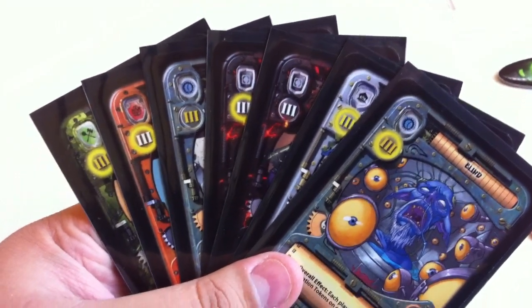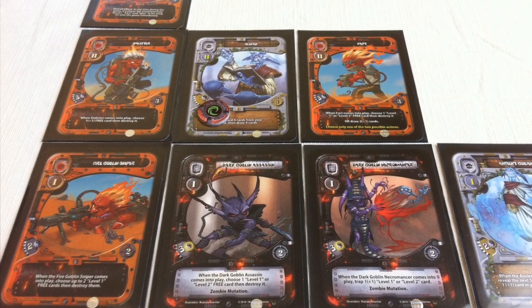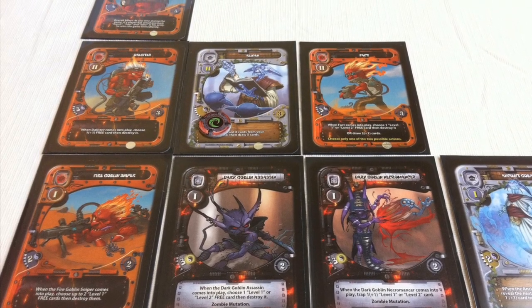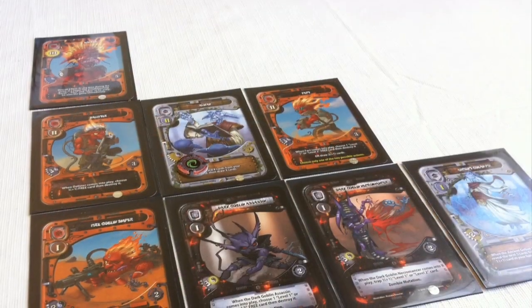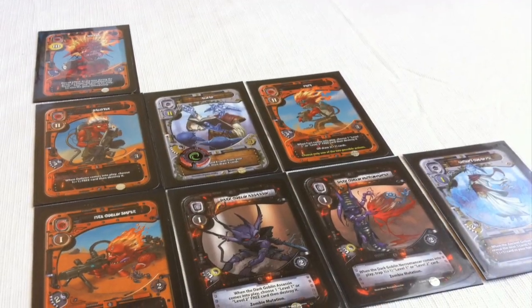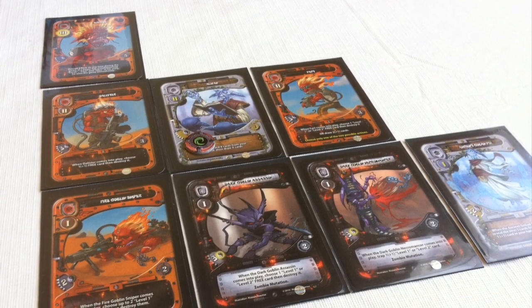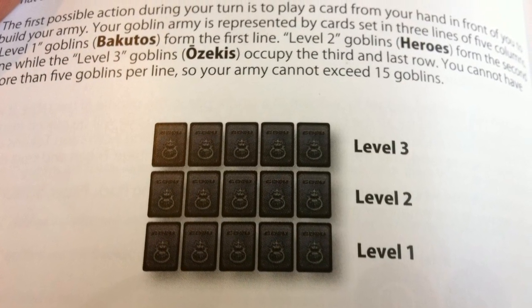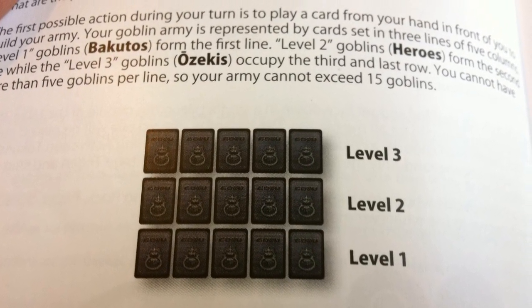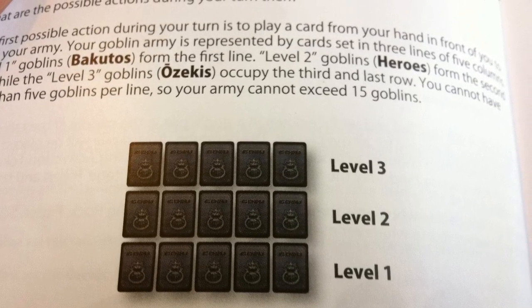The point of Gosu is to have a bigger goblin army than your opponent. You build your goblin army by laying cards down in three levels or rows. Each level can hold five goblins and is numbered starting from the bottom — level one at the bottom, level two in the middle, and level three at the top. You place goblins from left to right on these rows starting on level one.